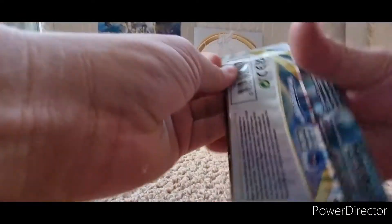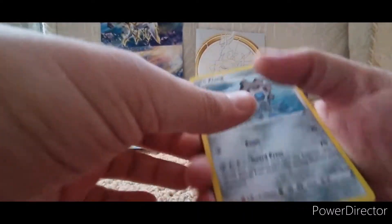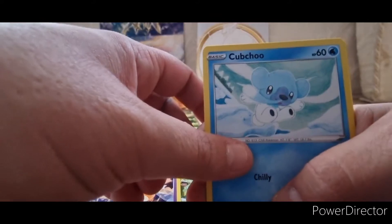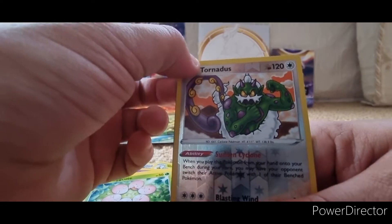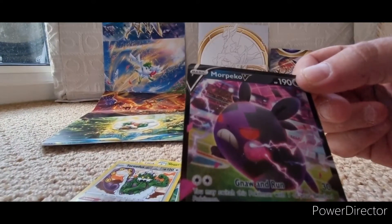Right, let's try this pack. Looking for the good ones, fingers crossed. Fire energy — hopefully this is fire. So we got Clang, Barry, Grotella, Dedinna, Cubchoo, Boochie, Duskull, Farfetch'd — really cool little design, like rainbow — Exeggcute, and a Thundurus which is like a legendary Pokemon. Ooh, and a V Morpeko — that's not too bad at all! Put that to the side.